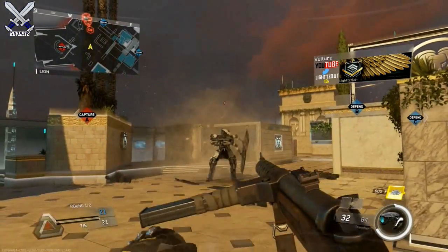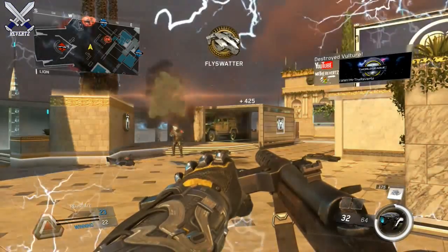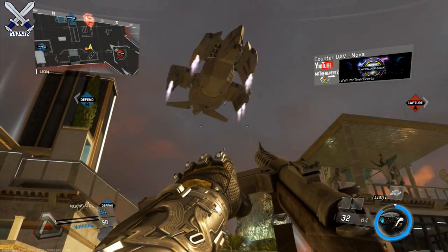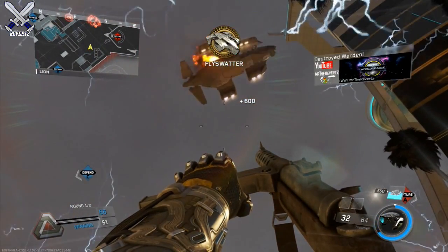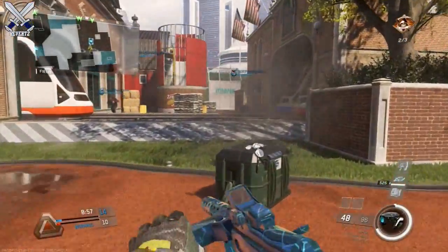You're gonna notice in the gameplay on screen that I'm using the epic Nova in the Mayhem playlist where players are getting a lot of score streaks. You're gonna see that every time they call in something really big, or just a plethora of score streaks, I'm basically gonna be using this Nova and taking them all down and getting a bunch of score that way, which will replenish my score a bit more.